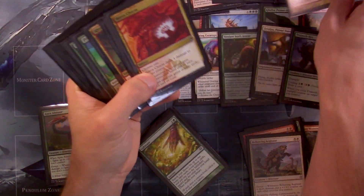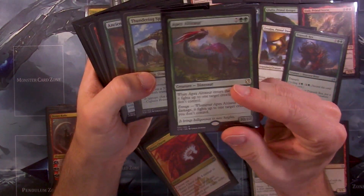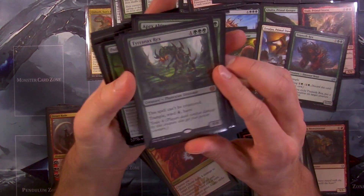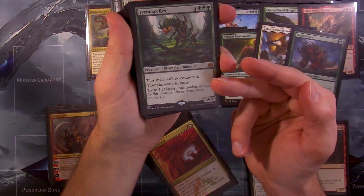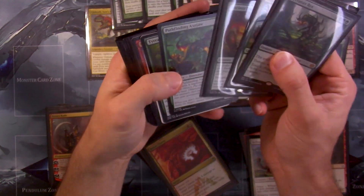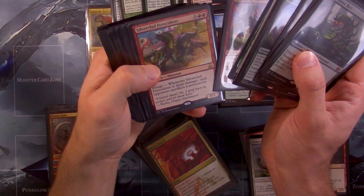Can't be countered — I really like that. The cards I definitely want to put in: I want this Apex Altisaur dude, he's cool. Carnage Tyrant — we could probably skip out on that. We've got to get this Tyranno Rex in — can't be countered, trample, ward four, haste, toxic four cards. So good. We definitely need to make some room for those.